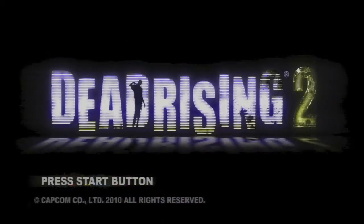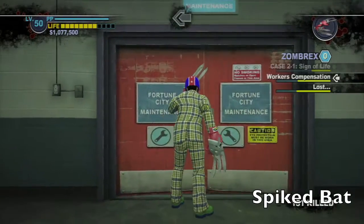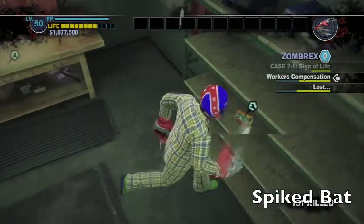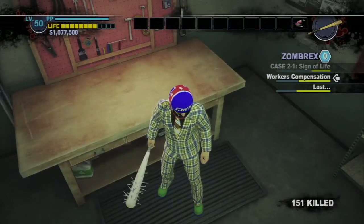Hey there everybody, it's John here from VidGamiac Unlocked in Dead Rising 2, grabbing duct tape FTW — for the win — however you want to say it. And that's to make all the combo weapons. The first one you're going to make is probably the spiked bat, as it will be the one in the tutorial on how to make combo weapons.